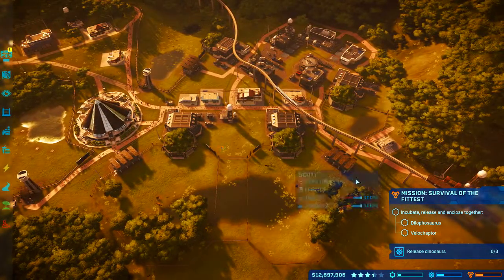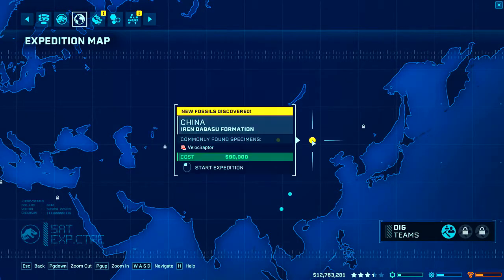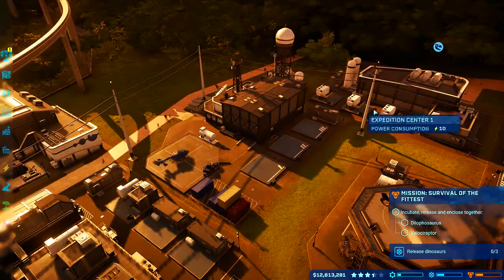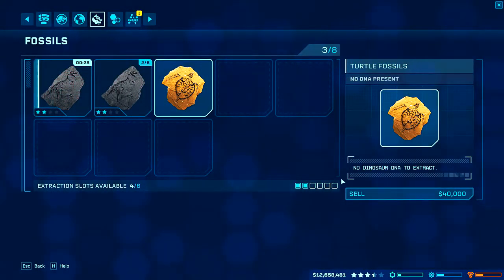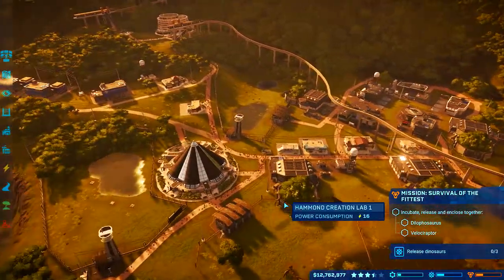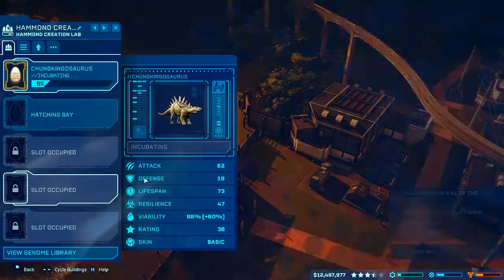We have the money to do whatever we want, so let's find some velociraptor fossils and do this. Is that a Galapagos turtle? Probably not worth much anyway. Since we're currently not doing much, we can go over here and start incubating these guys.